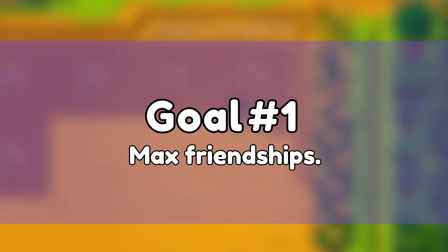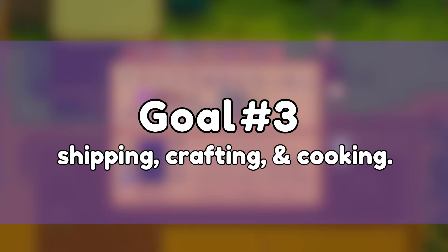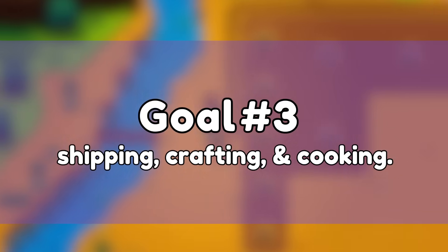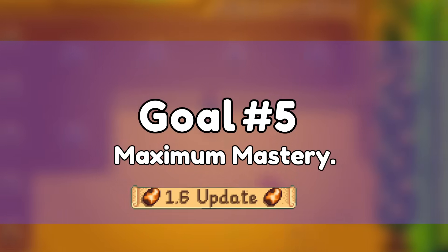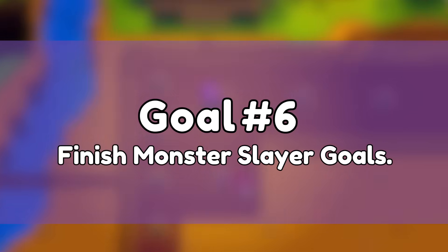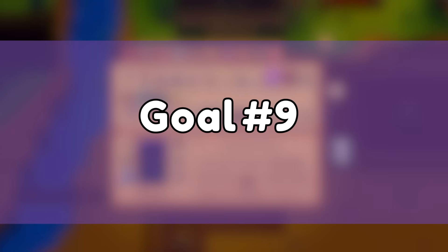Number one: reach maximum friendship with everyone in town, including the marriage candidates. Number two: reach floor 100 in the Skull Caverns. Number three: ship, craft, and cook everything, minus those three cooking recipes mentioned earlier. Number four: open the walnut room and find all 130 golden walnuts on Ginger Island. Number five: open the new mastery door introduced in patch 1.6 and reach maximum mastery — I have three out of five skills maxed. Number six: finish the monster slayer goals. Number seven: finish the museum collection to retrieve the last star drop. Number eight: complete the missing bundle. And finally, actually decorate my farm because it's ugly as hell.